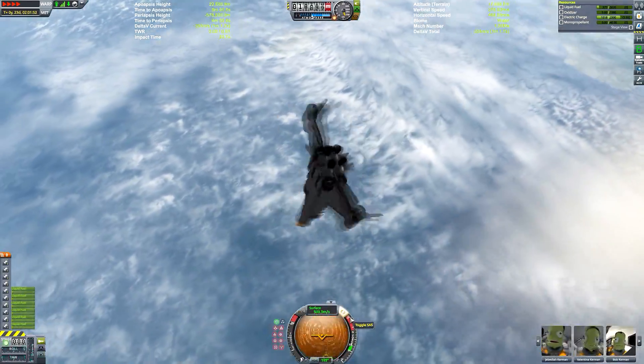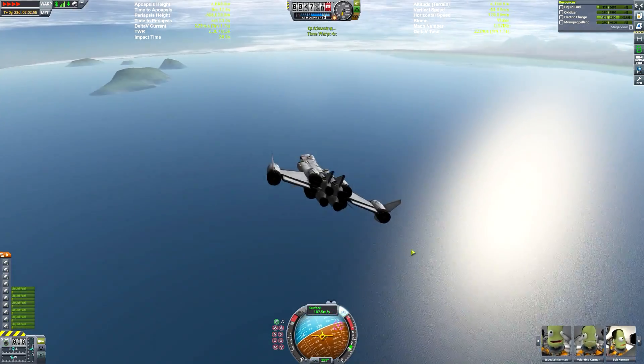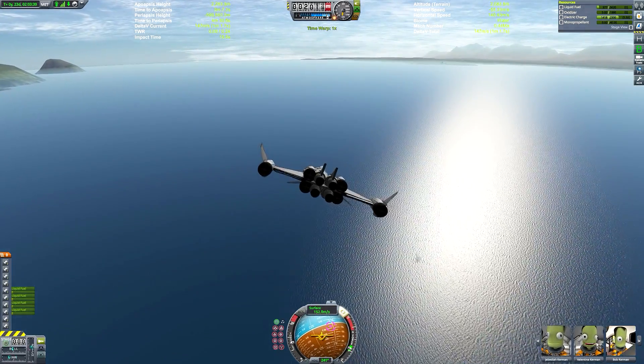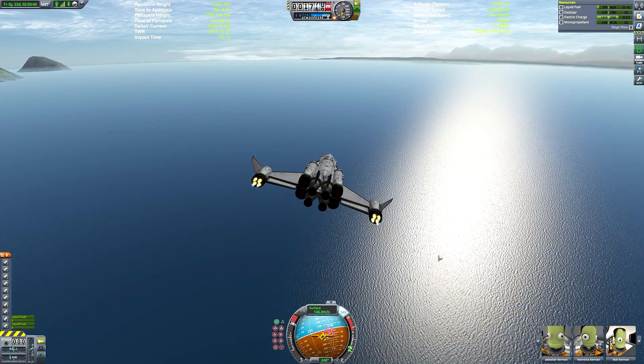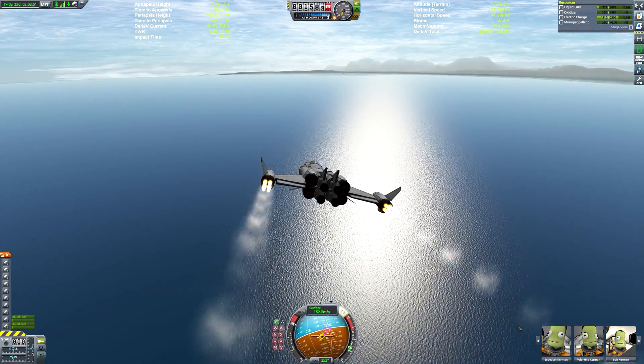That's just as well because we are on a slightly inclined orbit — obviously Minmus is not on an equatorial Kerbin orbit, so it's a little bit harder to get back on a perfect equatorial orbit than from the Mun. But it was fine — we have lots of fuel left over so we can do a little bit of forcing our trajectory by banking as we re-entered.